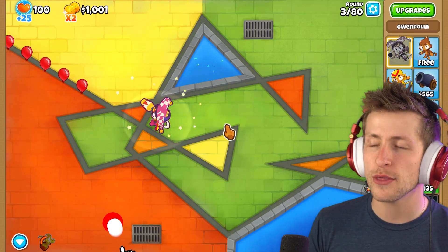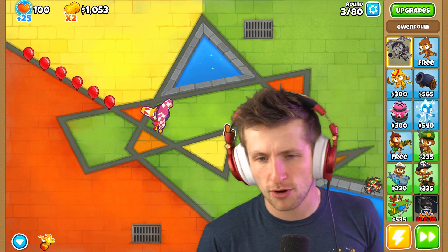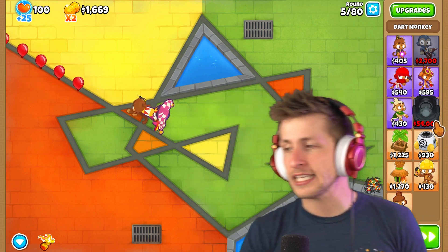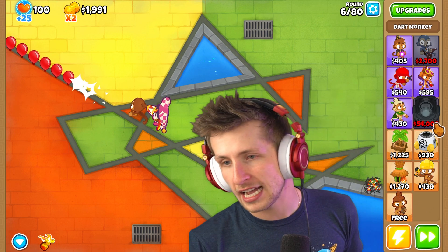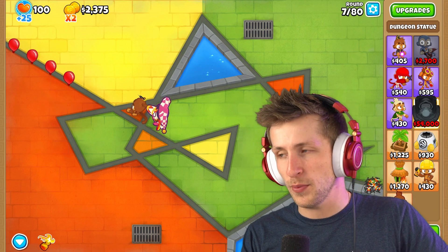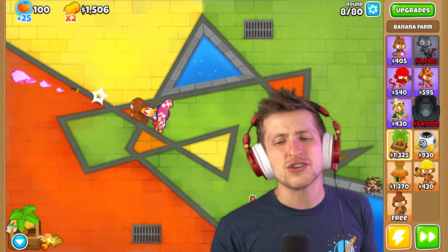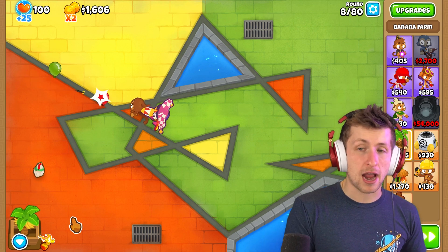Let's start with Gwendolyn. By the way, Ninja Kiwi - thank you for reducing Gwendolyn's base price, I think they reduced it by quite a bit. So we're going to save up a little bit of money here. We need to save up $54,000 in order to buy this thing - that's a lot of money. The one problem is it can't pop purple balloons, but we'll just get a spy factory to deal with those. We just need a lot of banana farms, because each one is $500,000 - that's basically buying a paragon!